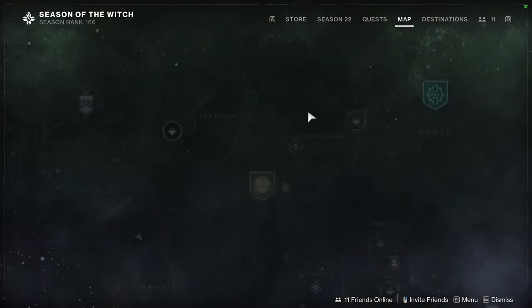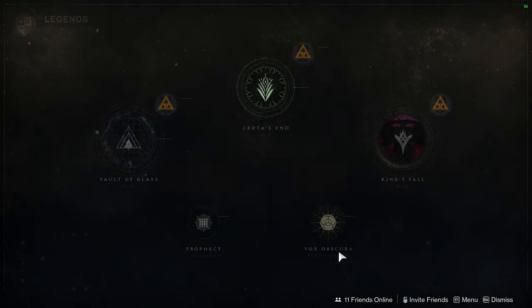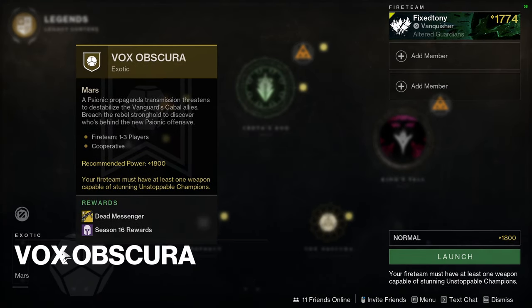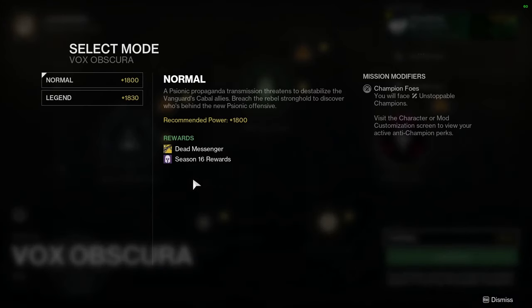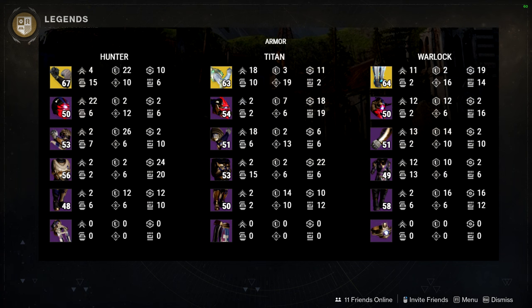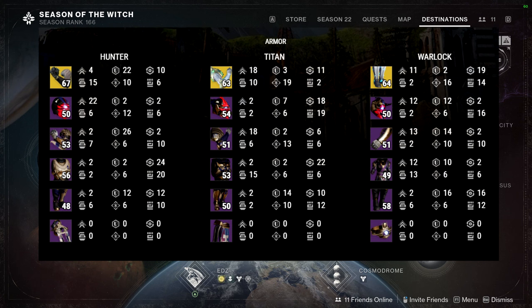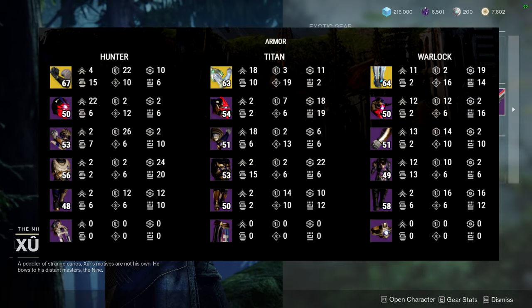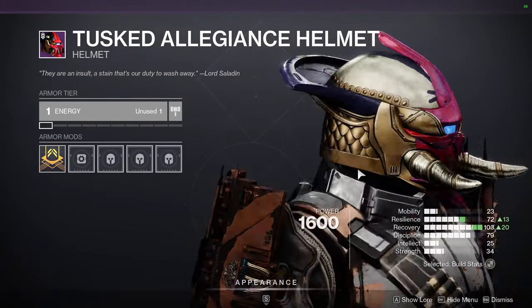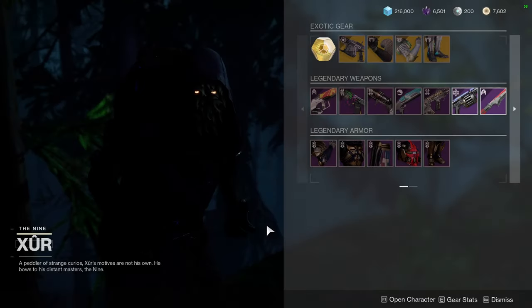If you don't want to spend legendary shards on Xur, you can go to Vox Obscura on the EDZ - it's currently dropping this armor since it's from Season of the Risen. It's not a hard mission but it is more annoying, so it's your better free alternative. If you don't have time right now, just write down 'Vox Obscura' and 'Season of the Risen armor.' The helmets from this set remind me of oni masks from Japanese lore - I've actually built a Warlock set around that oni mask aesthetic and it looks really cool.